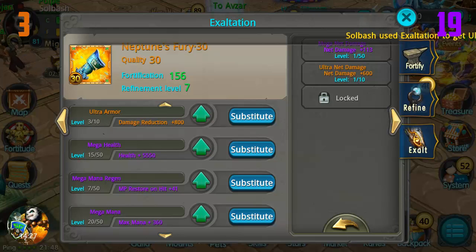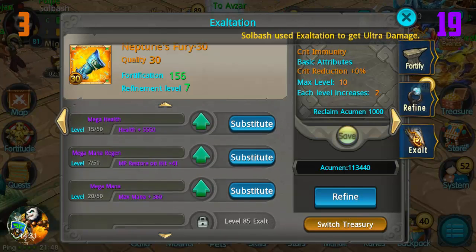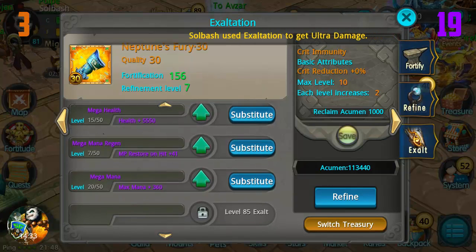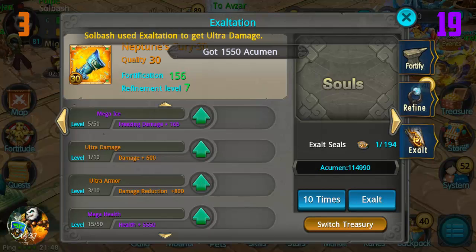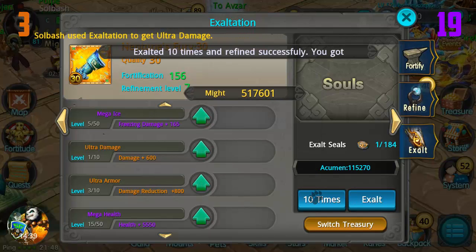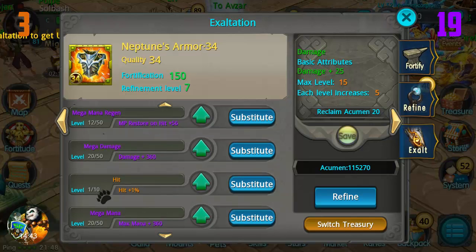Crit immunity - what do we want to get rid of? I'm gonna say mega mana regen probably. No space in the treasury unless I buy some more, this is kind of tough. So we're just gonna replace mega mana regen - gonna lose a little bit of might but I'm not worried about it right now.